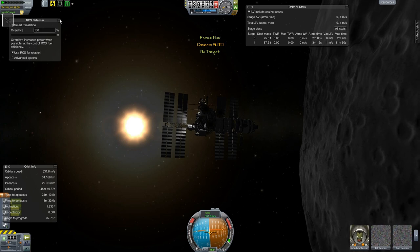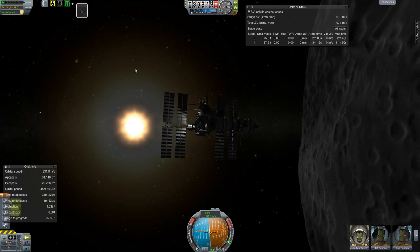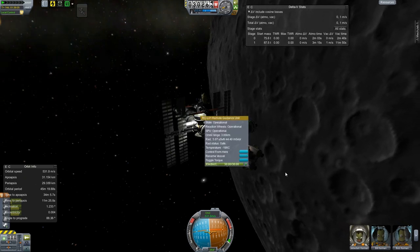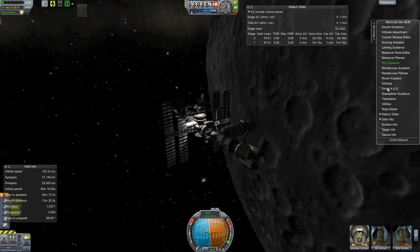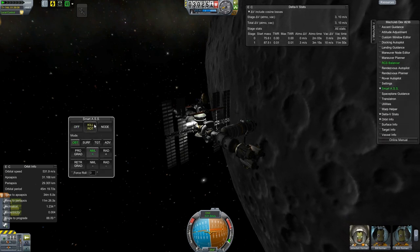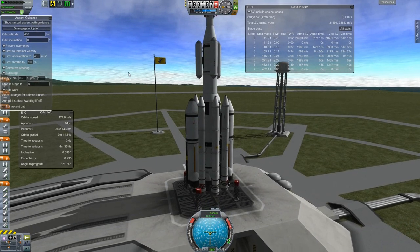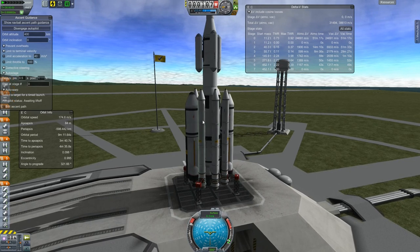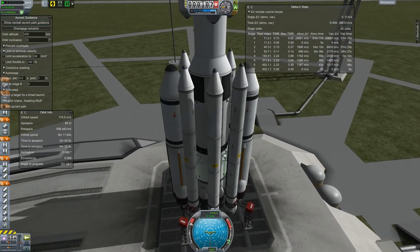Alright, another module installed and they have food now, which is good because they need food and water. We don't actually have the carbon recycler or the water filter on the station yet, but it's not a huge deal — we're still very close to Kerbin. Now, this next craft is not going to the space station — it's kind of an experimental craft. I want to get some readings from close around the sun, so we're sending this thing up to get close to the sun.